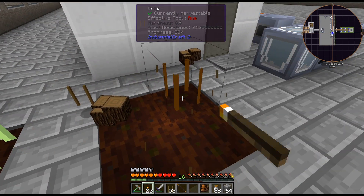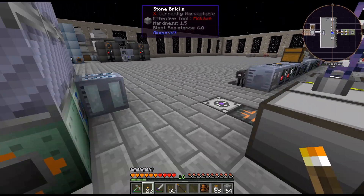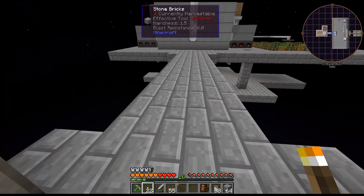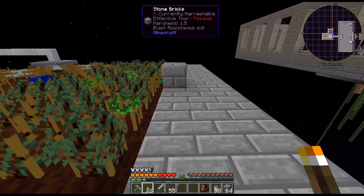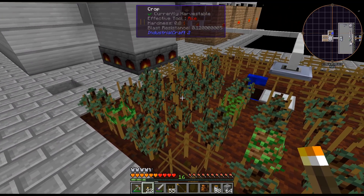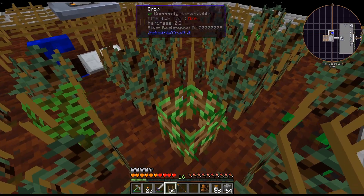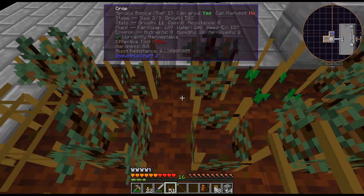I didn't get seed bags from there — oh well, not the end of the world. Usually with a gain of like 8 or 9 you get seed bags. But basically what I am doing is trying to populate this field with higher-tier crops. I know I don't need that one, so we'll just place that back. I don't need oak bonsai. That's jungle sapling — don't really need that either.